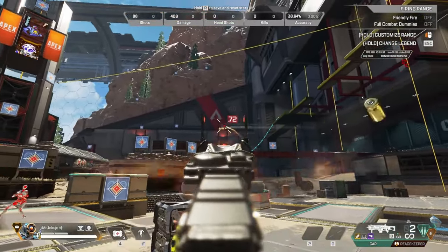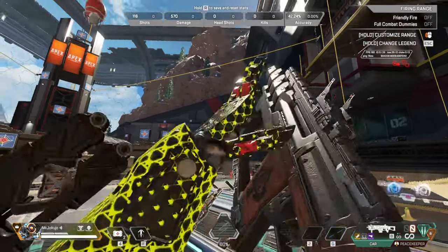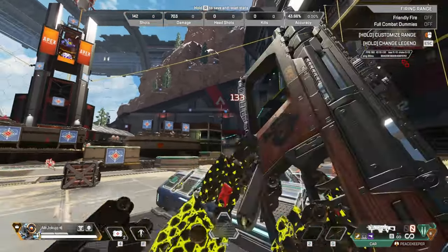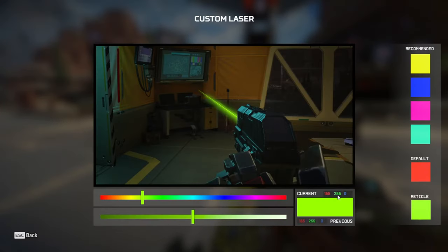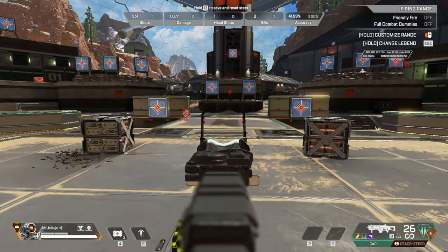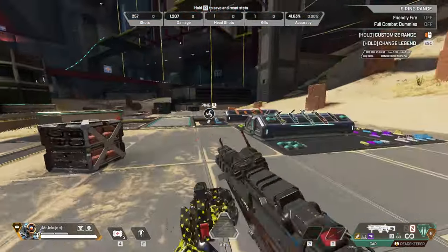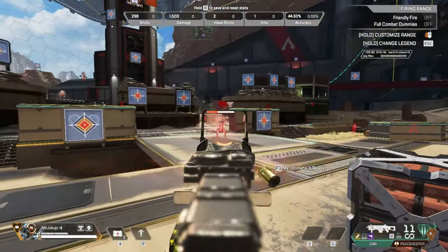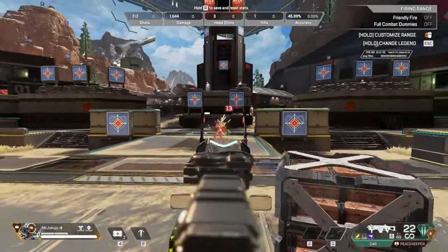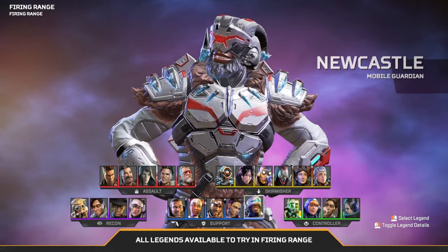In end game when you're out in the open trying to rotate with your tactical to safety, it gets deleted within a millisecond and you're left exposed for your whole team to get focused by the entire lobby. Newcastle was built to counter these situations as a mobile defender — he's supposed to protect teammates while moving from point A to point B. Plus the shield only blocks one direction and all these abilities can easily counter it, so I can't see making it indestructible being overpowered. It would just finally enable him to do what he's supposed to do.